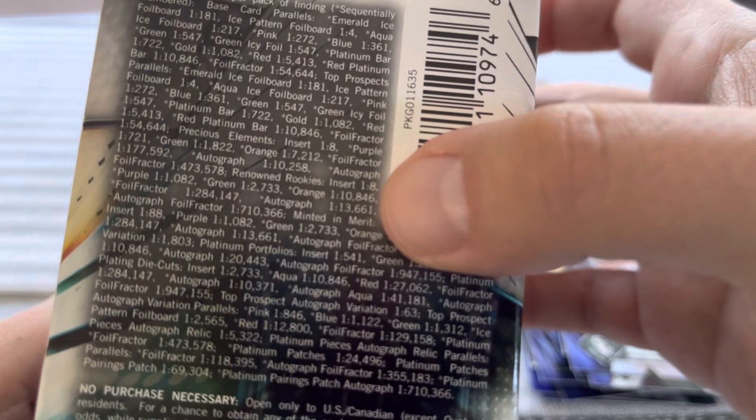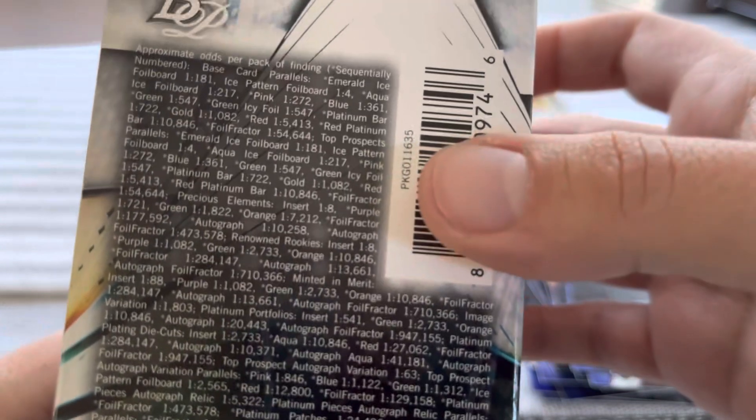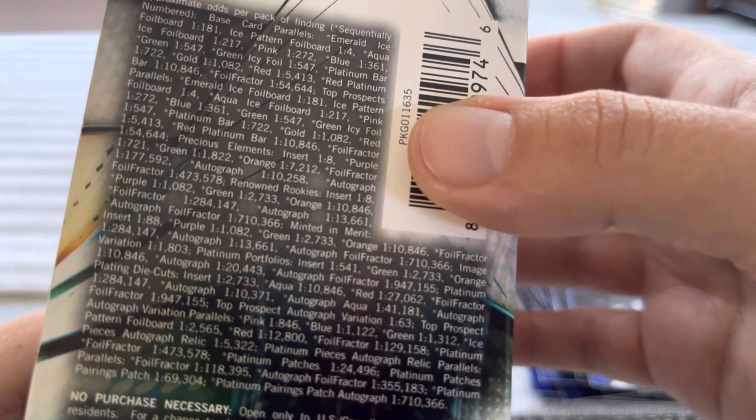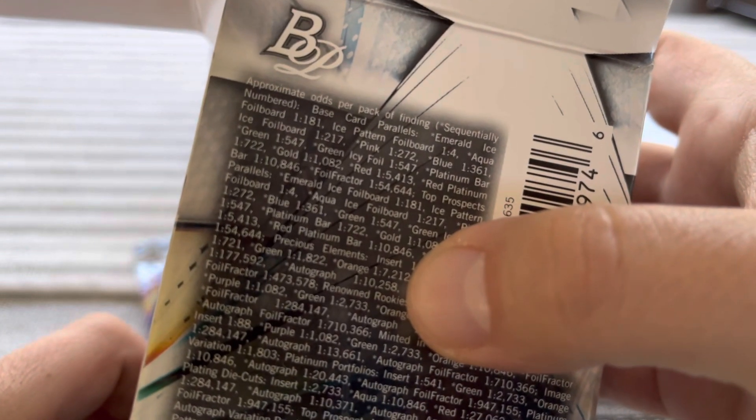Let's look at that auto and check the odds. Precious Elements insert is one of eight. Autograph — no way — that's a foil fracture? No, just a regular auto. Wait, so just a regular auto is one out of 10,258? That's insane — I just happened to get that one. That's crazy.